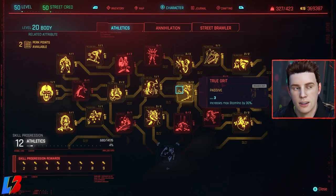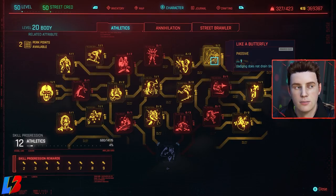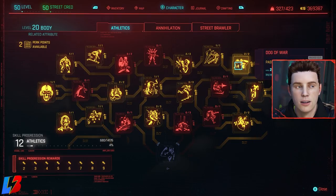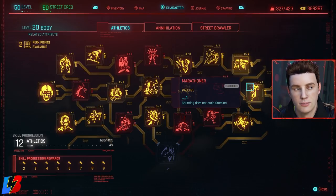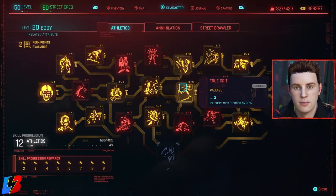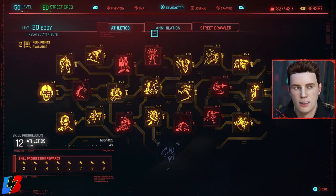True Grit increases maximum stamina by 30% — important if you're using blunt weapons. Like a Butterfly — dodge does not drain stamina. In this game, double-tap left or right to dodge bullets, which is effective and lets you get stuff back. Dog of War increases health regen in combat by 30%. Marathon — sprint does not drain stamina. Health regen activates 90% faster during combat. Overall we're picking up a lot of health, stamina, and health regen buffs from athletics.